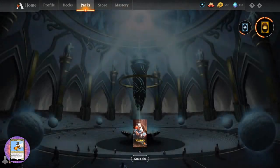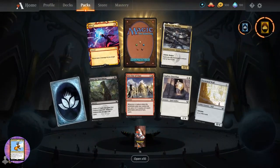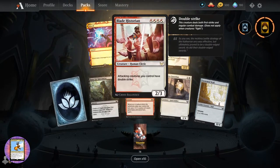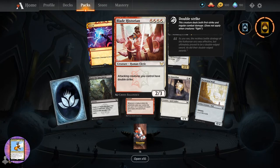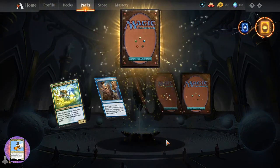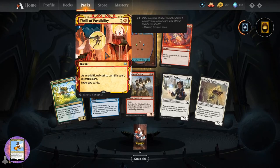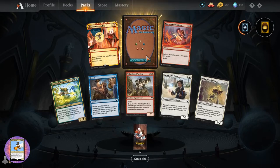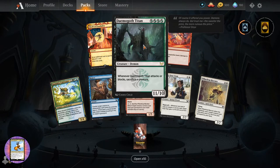What are people thinking - in the real booster packs you get one of those Mystical Archives in each pack. So I think putting them in each pack you're going to devalue them quite a bit. But I'm assuming you do have the different rarities, so a mythic is still a mythic. So potentially you could get multiple mythics in even a draft pack, which would be cool.